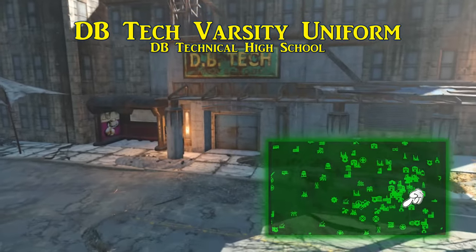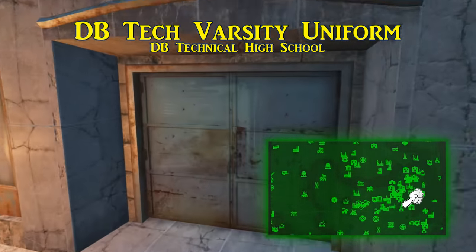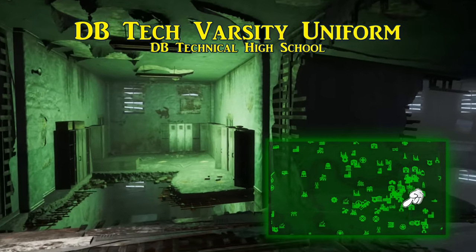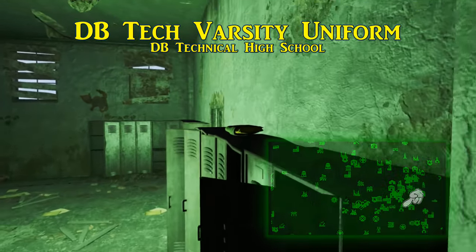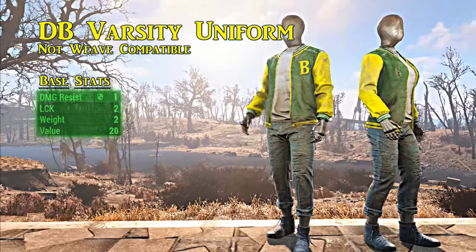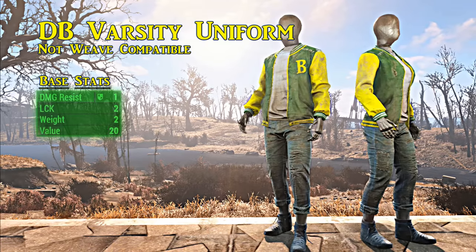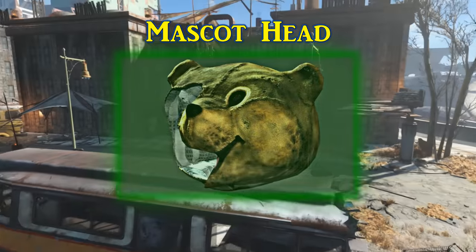Next is the DB Tech varsity uniform, found in DB Technical High School — south of both the Boston Common and the Combat Zone. Get to one of the upper floors towards the north side and you can find the varsity uniform on top of some lockers. It comes with a damage resistance of one — not its strength — but does come with a luck bonus of two. The varsity uniform only takes the torso and arm slots, so leg armor pieces can be equipped along with it.